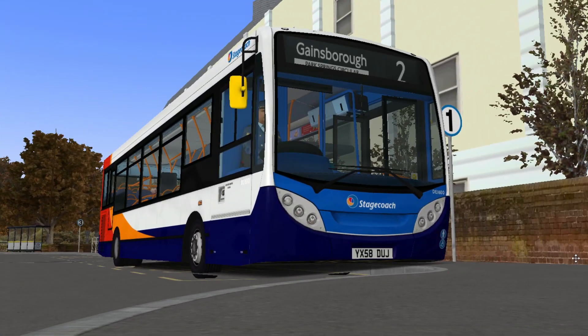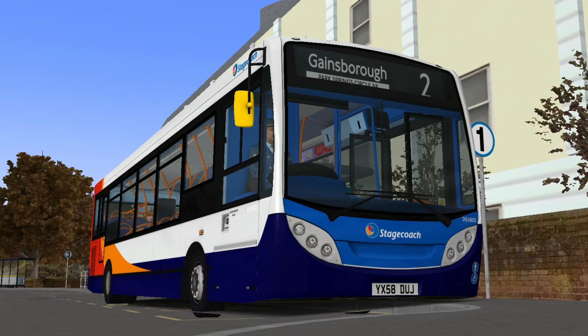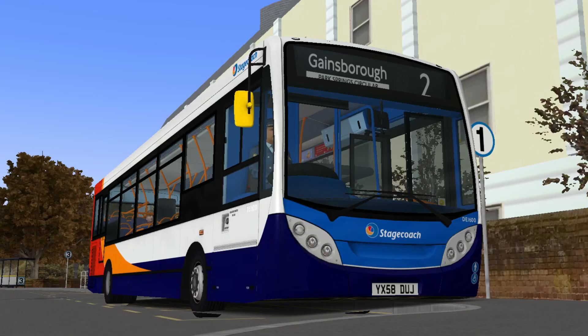So there we go - that was Route 2, round Park Springs, utilising the C200 10.8 metre that comes with Add-On London, on Gainsborough, using the superbly made brand new repaint. I believe it's DK Repaint, and CR made the blinds, by the looks of it. All the credits are in the description below, as well as the links to everything I used in this video - the repaints, the destination blinds, the bus, and the map itself. So you can go and check all of these out yourselves.